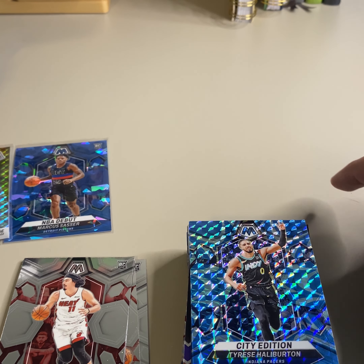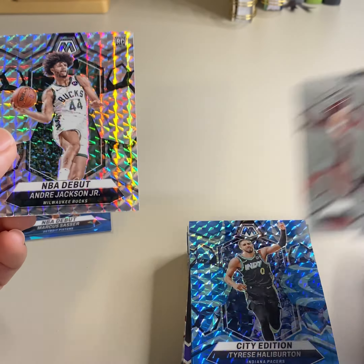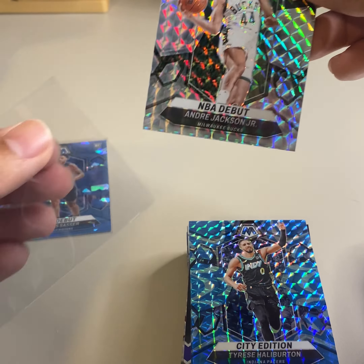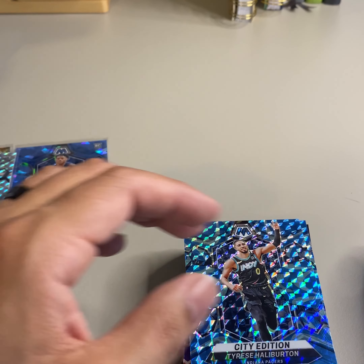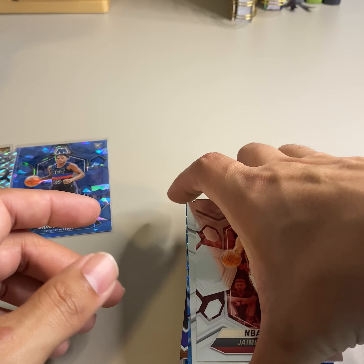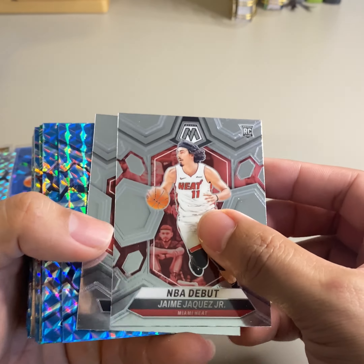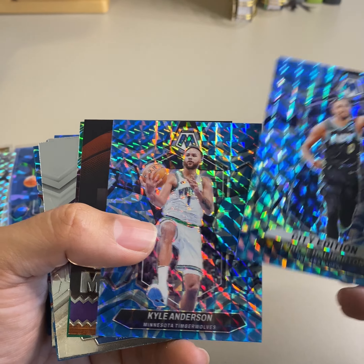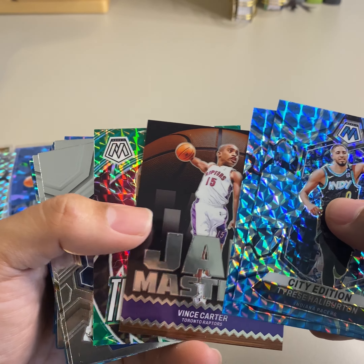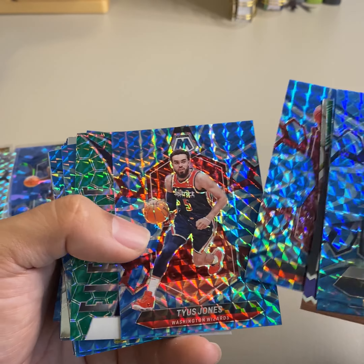So there you go — there's two mega boxes of mosaic. Tons of rookies, just not the one you're looking for. A lot of mosaic parallels and blue reactives. Here's some of the rooks we got: Jami Jaquez on the base, Scoot — I think we only got one Scoot — blue reactives, Jam Masters Vince Carter, Thunder Road LeBron James, Lively on the base, Keontae, more blue reactives, a Zion on the green, Leonard Miller rookie.